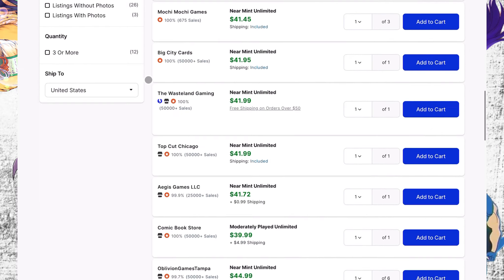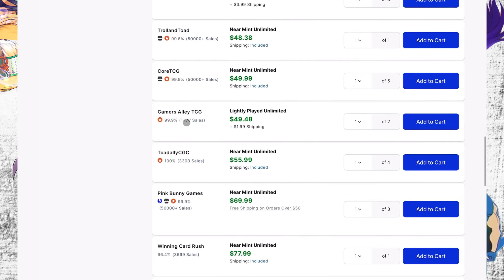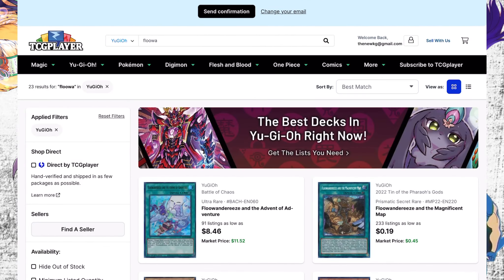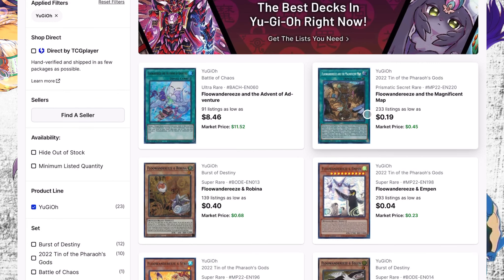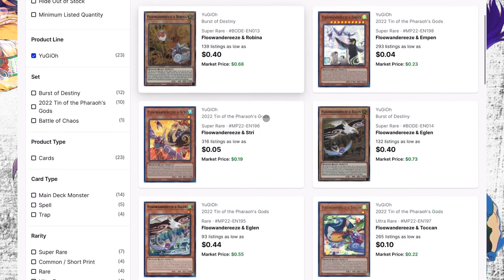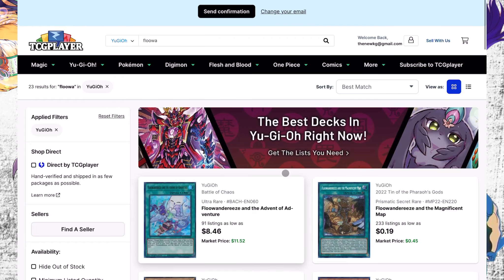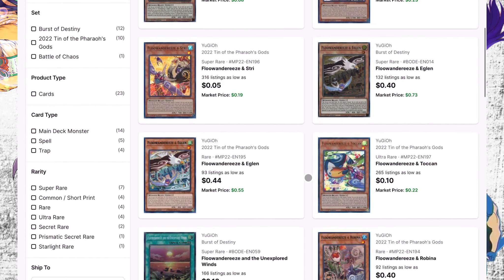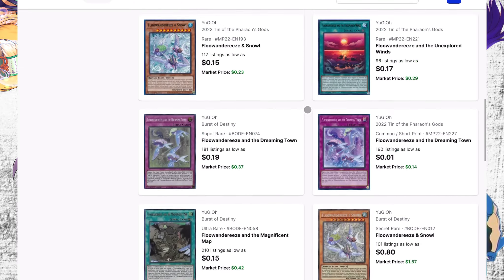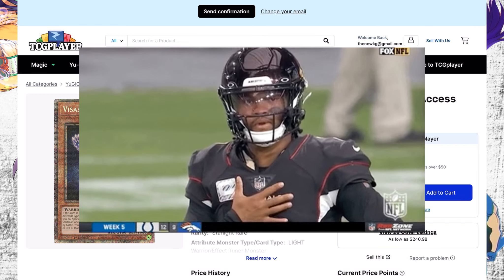I want to talk about Brilliant Fusion. Right now you can get into the card for around $40. There's not many of them at all — after the $40s it goes up to $50, then $67, then it just doesn't really exist. Personally I don't think this card's going to get off the ban list — I still think it could be abused. But if it ever does come off the list, this card will go crazy in price. That jump from $50 to $70 is just kind of stupid.